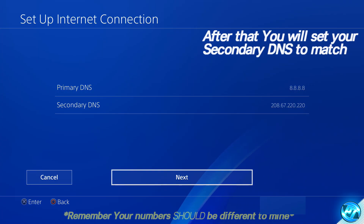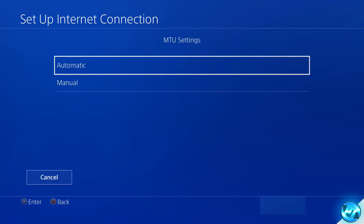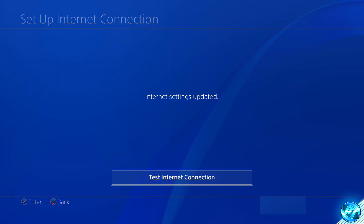Once you have both DNS servers set up and the numbers are confirmed correct, press Next. You'll then be brought to the MTU settings — simply set that to Automatic. Under Proxy Server, click on Do Not Use. Once you've selected that option, your internet settings should notify that they've been updated, and you can then go ahead and perform a network test.